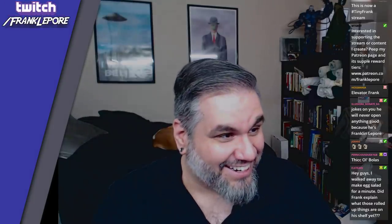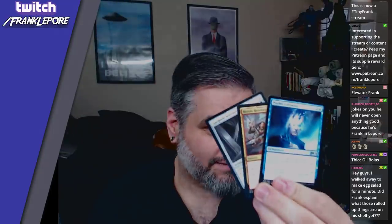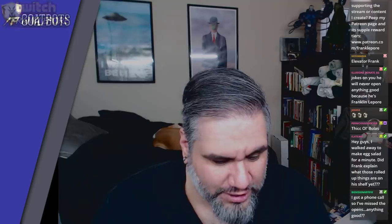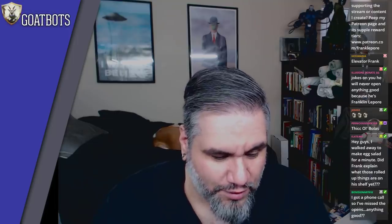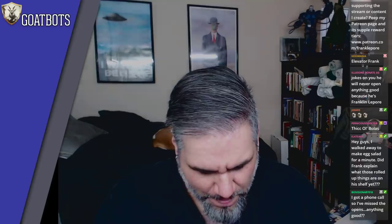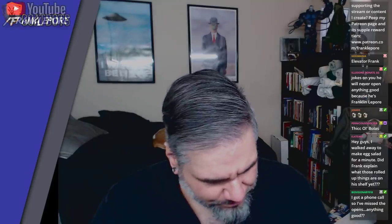Hey guys — 'I walked away to make egg salad, did Frank explain what those rolled-up things are on the shelf? Those are towels.' Why are you like this? Now we got Psychic Corrosion — interesting card. Whenever you draw a card, each opponent puts the top two cards of their library into their graveyard.